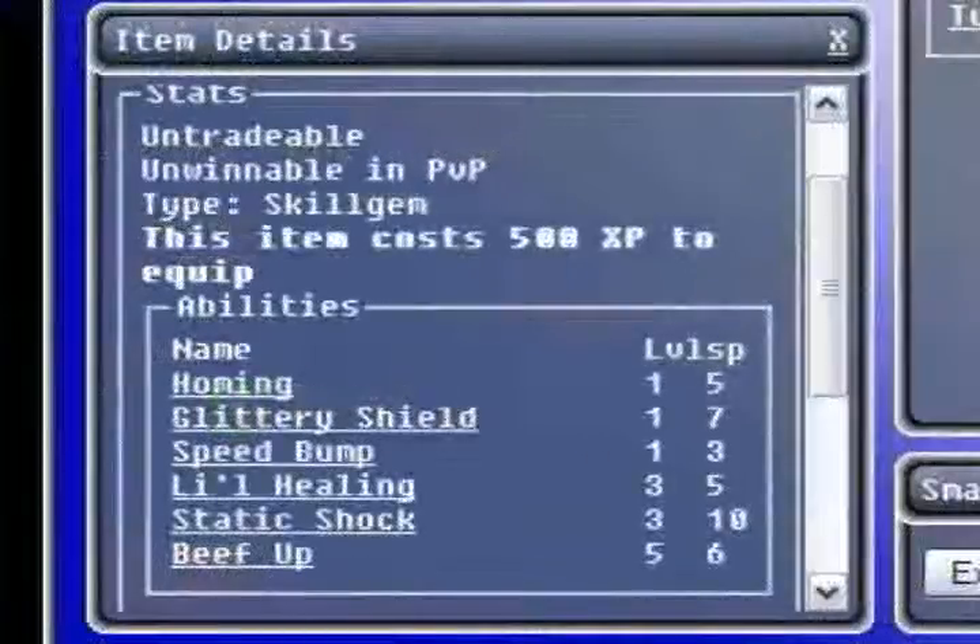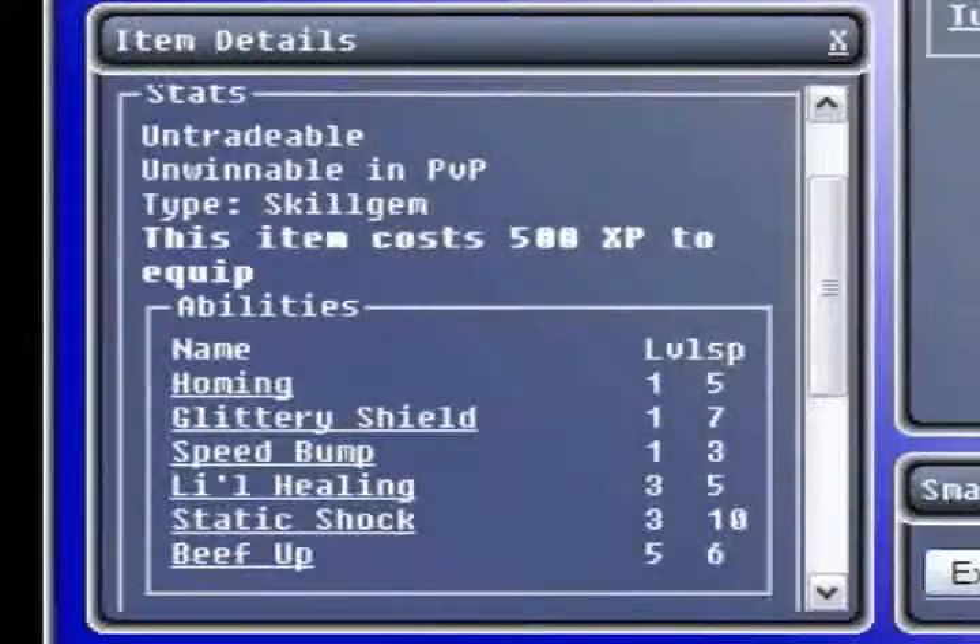Once you click on Generalist, you can read about the gem itself, and then click on the names of the abilities to learn about their effects. This gem is intended to give you a taste of the more powerful gems you'll find later in the game.